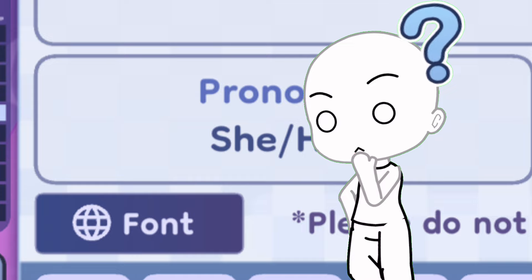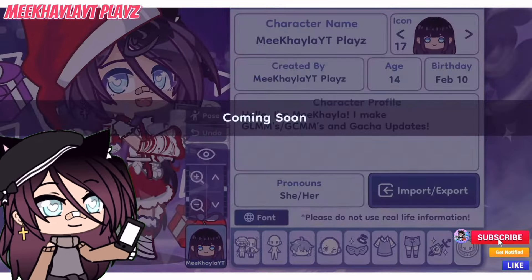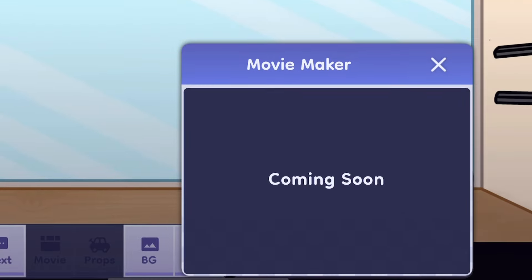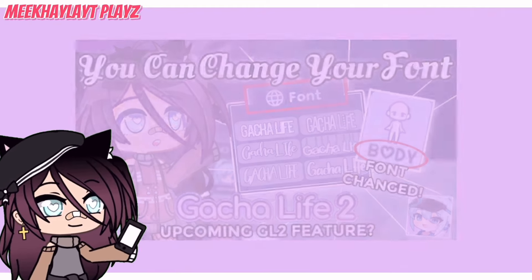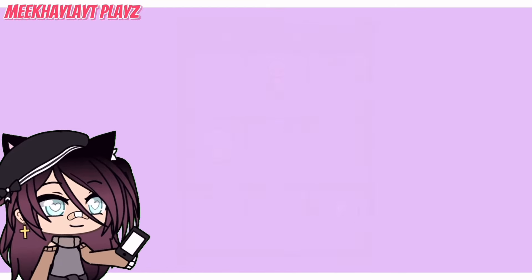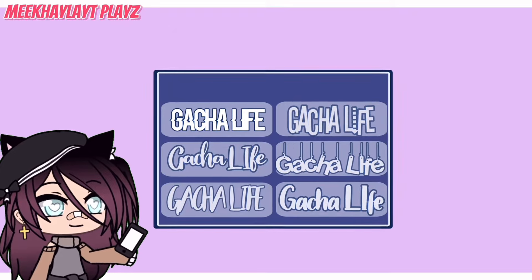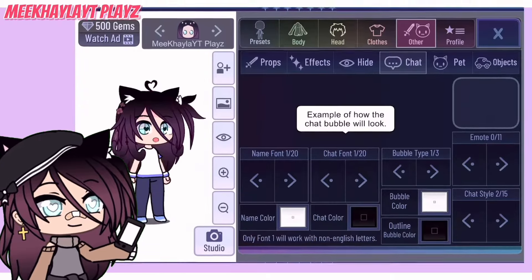When you click on the font button, the only thing that pops up on your screen is a 'coming soon' message. It's not like Studio Mode where when you press on Props or Movies, a tab pops out. So I'm not sure if it's also going to have a font tab like in Studio Mode, or how this feature will work. But if we can, for example, customize the in-game fonts to different kinds of fonts, this is how it would look in a different font. That would be pretty cool. What if we could also import our own fonts inside Gacha Life 2? But that's just a what-if — that probably might not be it.